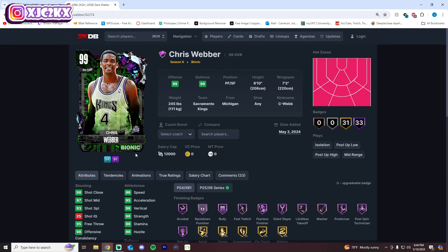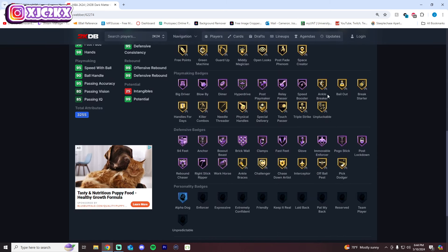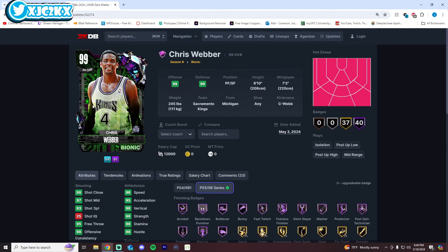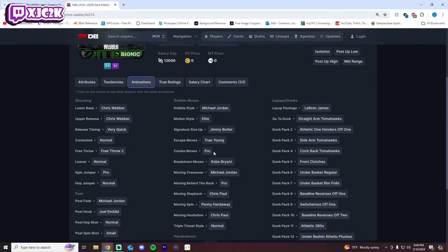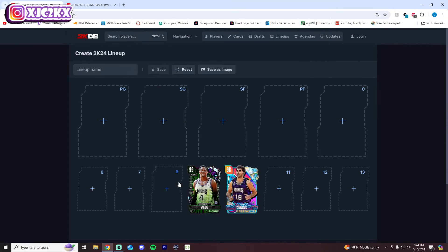Number 9 is Chris Webber. I was very impressed when I did gameplay with him, but his release could be a little better — that's the one nitpick. Stat and badge wise he's phenomenal, with pretty good playmaking badges, though gold Handles for Days would be nice. C-Webb does a lot of things very well — good sigs, Tray Escape, Diesel Behind the Back — a really good all-around card. I think number 9 is fair given how deep this position is.